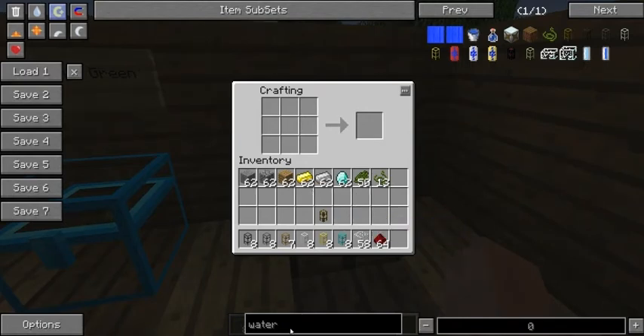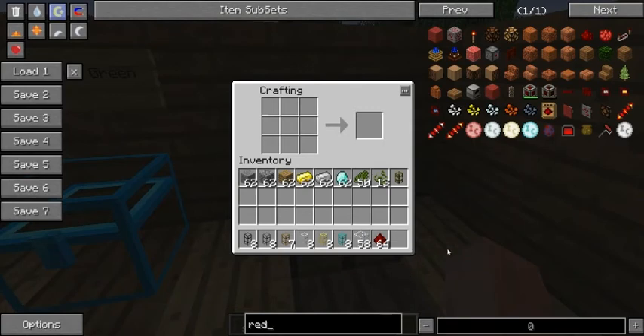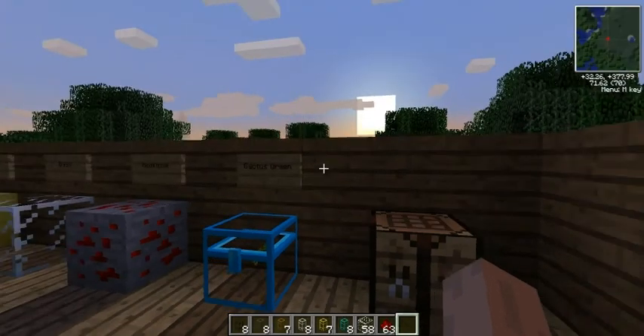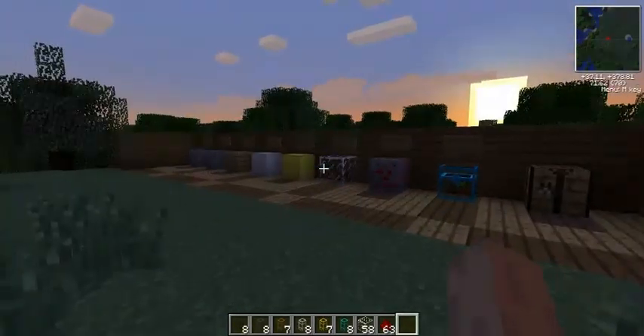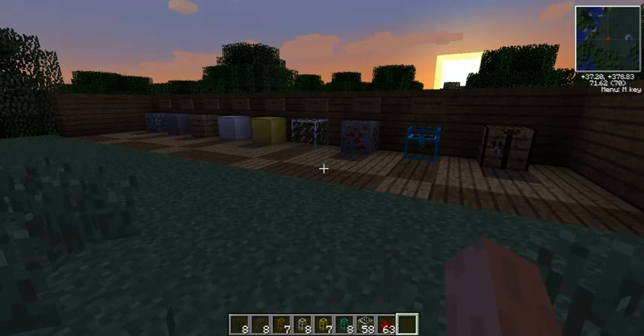You can do the same thing with redstone as well — that'll be conductive piping. Wood, stone, or gold will be your conductive pipe types. Basically the same thing: just gold pipe plus redstone equals conductive pipe. So that's basically pipes in a nutshell. Go ahead and look forward to next time when I will be introducing engines and continuing with the piping. I hope you enjoyed this one and look forward to the next.